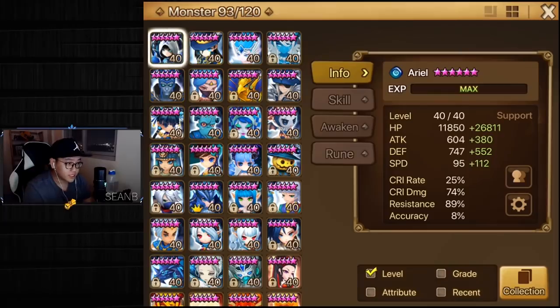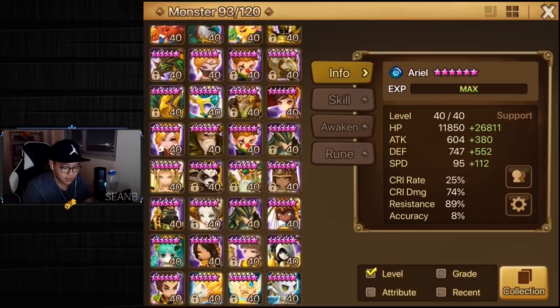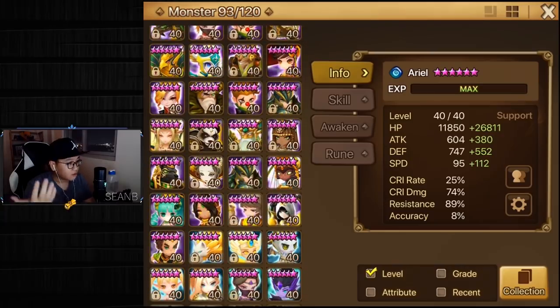To formulate this strategy, you want to look at your box and see what kind of strong units you have in which roles. Are you having strong strippers like Tiana, Trident, Chiu, Praha, or Juno? Or are you having strong crowd control units like Oki, Gany, Hathor, Monkey, Charlotte, Rika, or Varad?